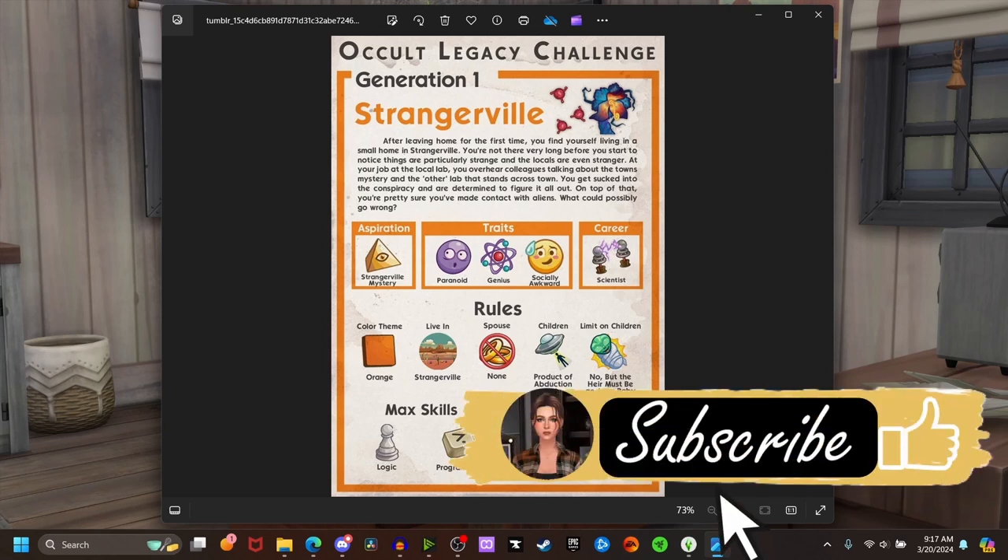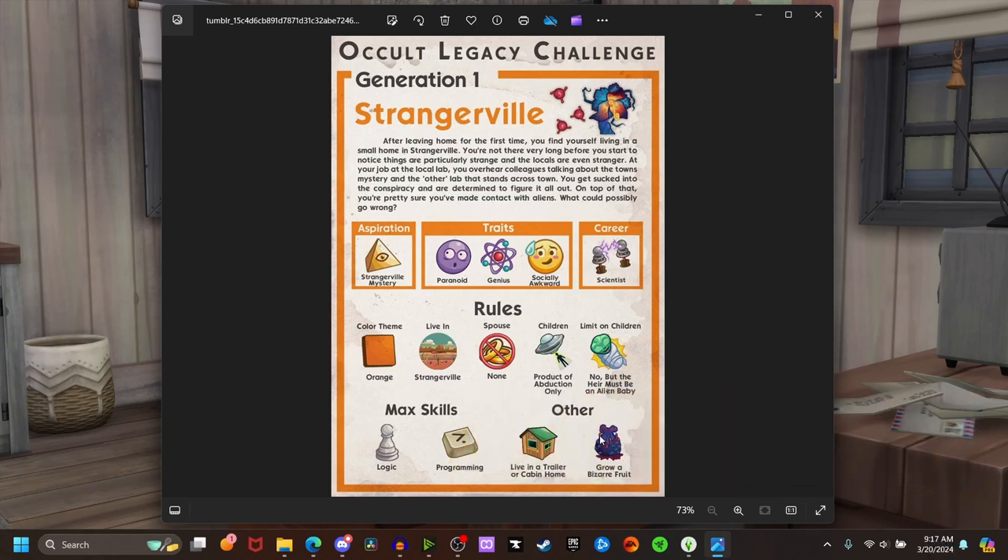Our aspiration is going to be the Strangerville Mystery, which I love — that's the one where you get to go fight the mother plant and go into the secret lab. Our traits are going to be Paranoid, Genius, and Socially Awkward, which feels very fitting. Our career is obviously the Scientist career. The color theme for this gen is orange, so you'll be seeing a lot of that. We must live in Strangerville, no spouse allowed, children can only be products of abduction — meaning alien babies. We must max the Logic and Programming skills, live in a trailer or cabin, and grow a bizarre fruit.